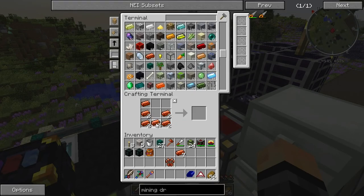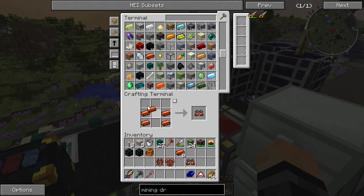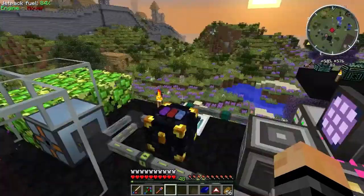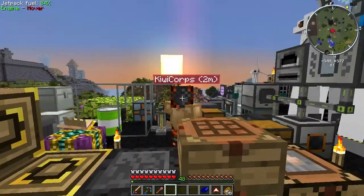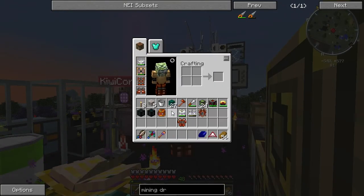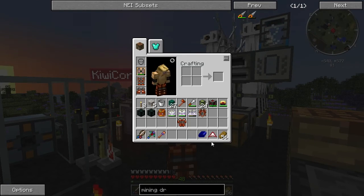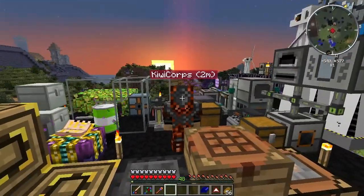Making Tartarite armor - chestplate, making sure everything's lined up properly, boots, helmet, leggings. Bang - yes, the good armor! I look better with this helmet even though it's got gray in the front. If you look at the other one it looks so stupid - like where does it start, where does it end? That helmet looks really weird when you put it on, whereas this one looks awesome.